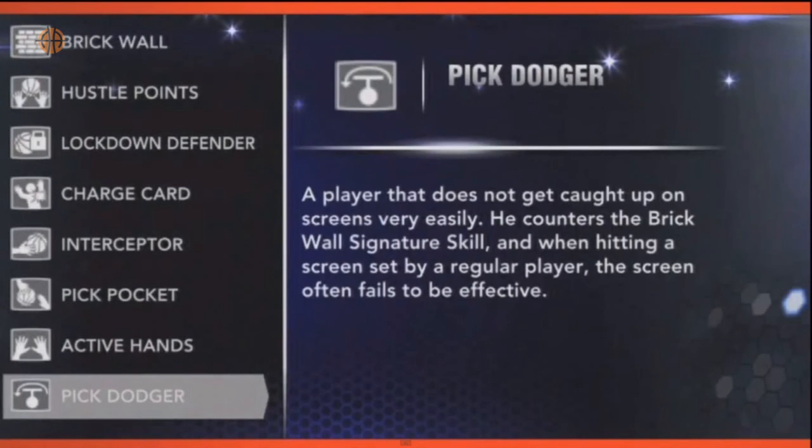Pick Dodger is something you just have to look out for. There's not much you can do about it because it's basically the countermeasure to Brick Wall. I myself don't really use or recommend Brick Wall because it's random when it triggers, and you can set perfect screens without it. This means that even if you have Brick Wall, some opponents won't fall to the ground and your screens may be less useful. As a center, Pick Dodger might be quite useless for you.